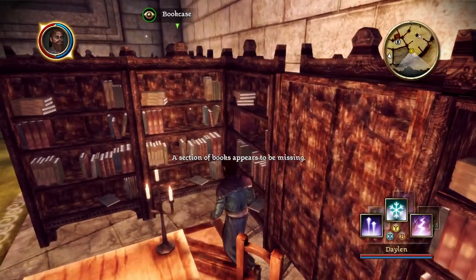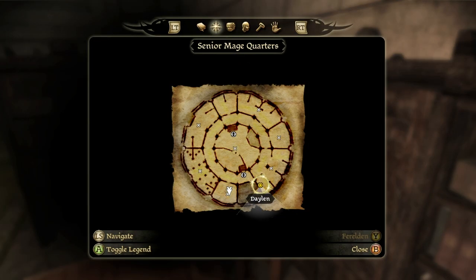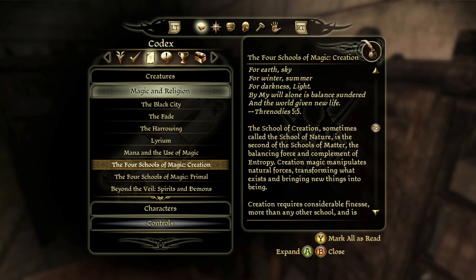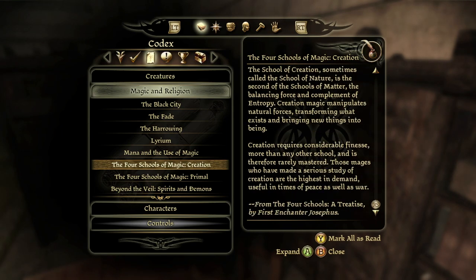A section of books appears to be missing. Creation magic — Opposition in all things: for earth, sky; for winter, summer; for darkness, light. By my will alone is balance sundered, and the world given new life. The school of creation, sometimes called the school of nature, is the balancing force and complement of entropy. Creation magic manipulates natural forces, transforming what exists and bringing new things into being. Creation requires considerable finesse — more than any other school — and is therefore rarely mastered. Those mages who have seriously studied creation are the highest in demand, useful in times of peace as well as war.